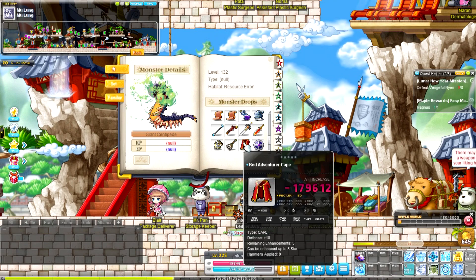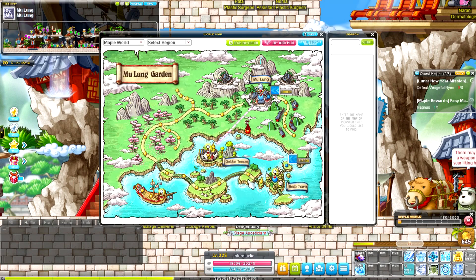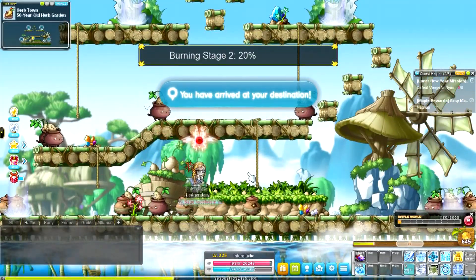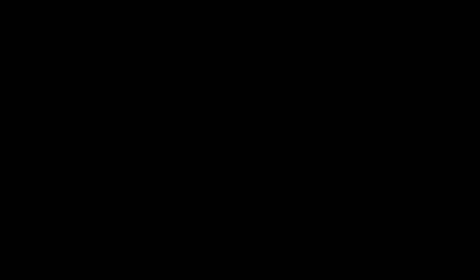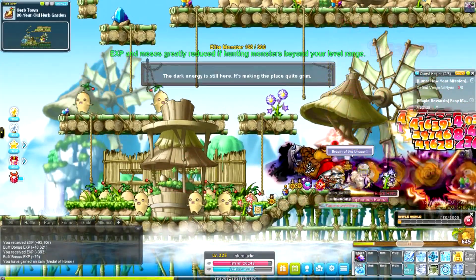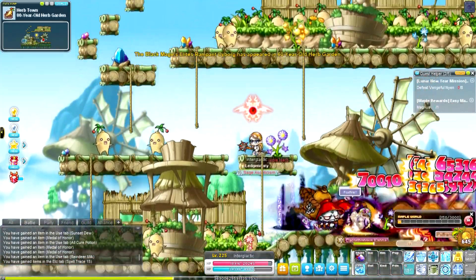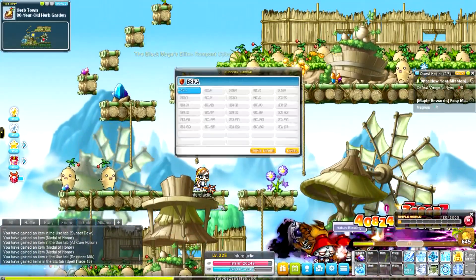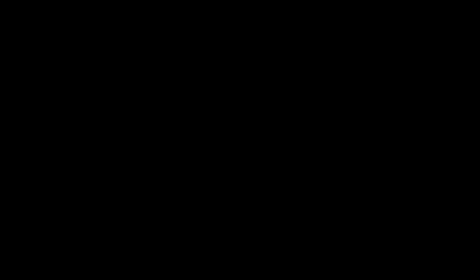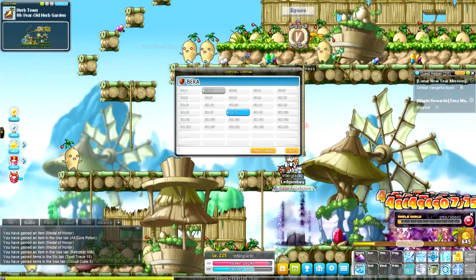I'll show you the easiest way to get it: you're just going to flip through a bunch of channels. I don't see many people with the cape on — it's probably just too low key at this point. Where you're going to find it is over here at the 50-year-old herb garden. You just go through this portal, but there's already a bot here. There's a botting issue, so let me find a channel without a bot. I'll just go to channel 27.